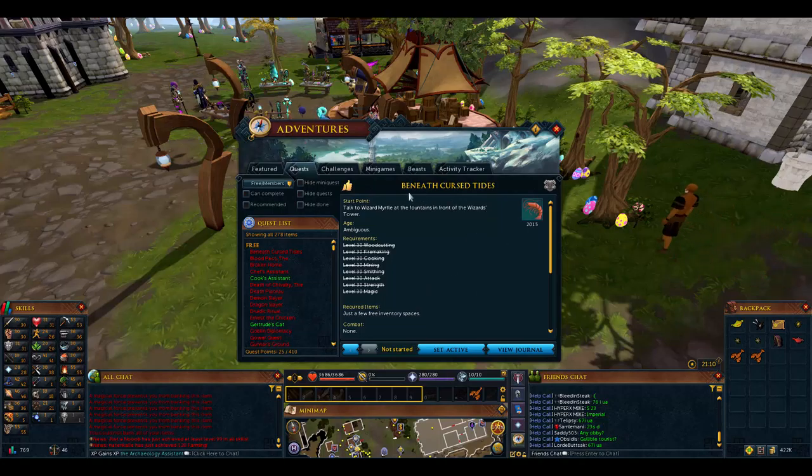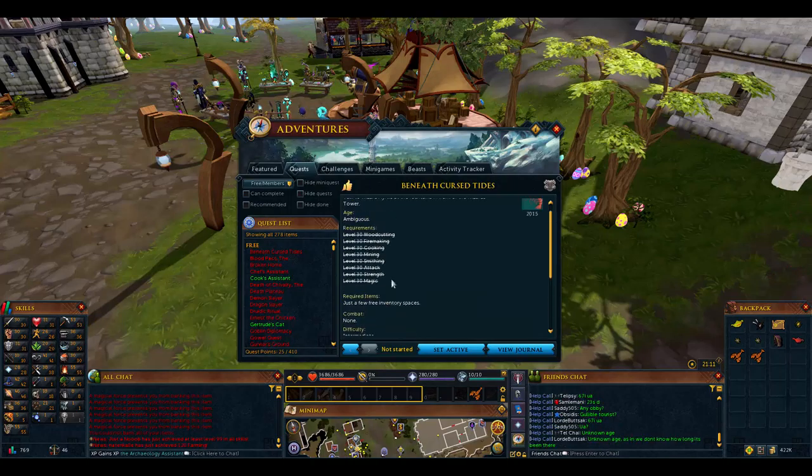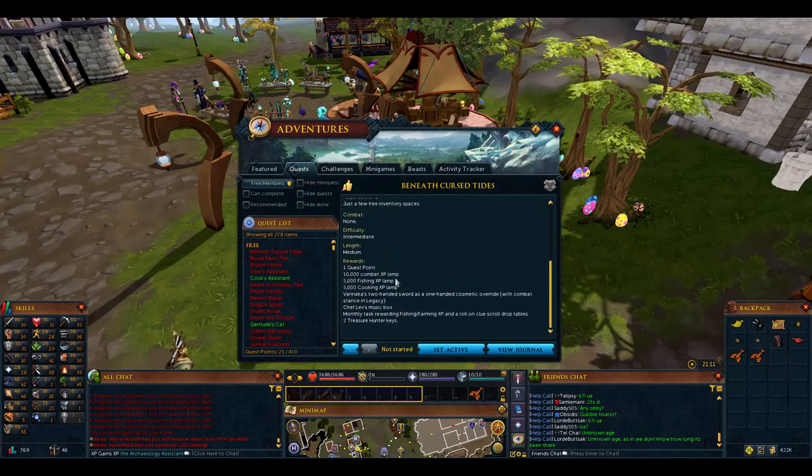Alright, so now we're going to do Beneath Cursed Tides. It requires level 30 woodcutting, 30 firemaking, 30 cooking, 30 mining, 30 smithing, 30 attack, 30 strength, and 30 magic. Just a few inventory spaces, there's no combat. It gives you a 10,000 combat experience lamp which you could use in summoning as long as summoning is level 10, plus 5,000 fishing and 5,000 cooking experience. So if you somehow manage to get cooking without leveling fishing, you could essentially skip fishing and then just do this quest to get more fishing levels.